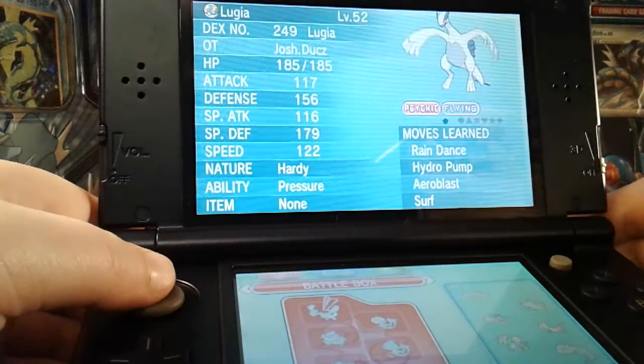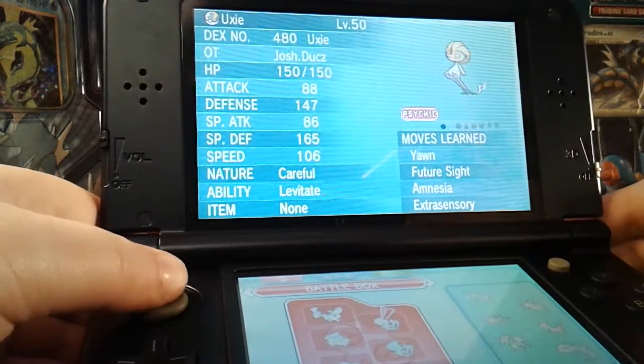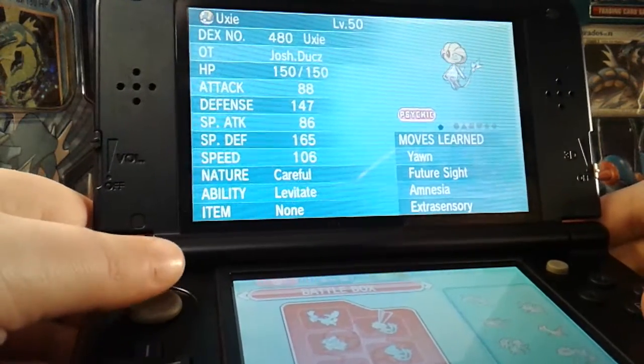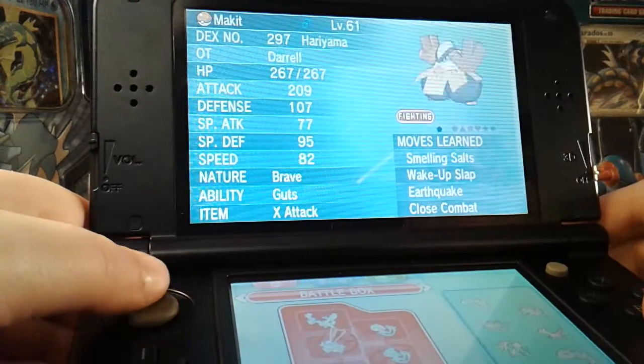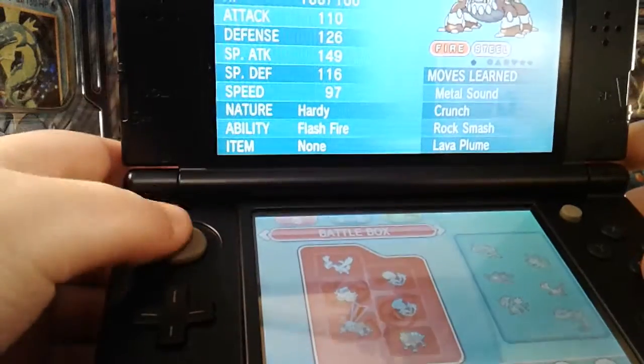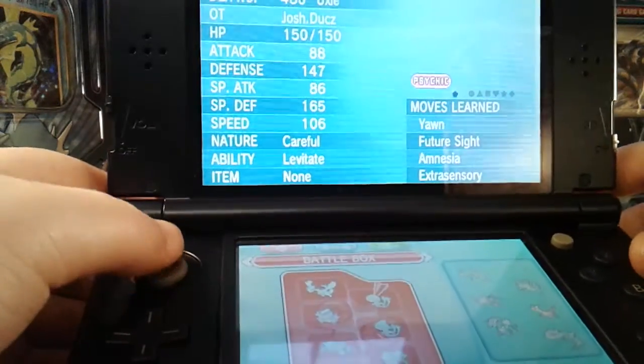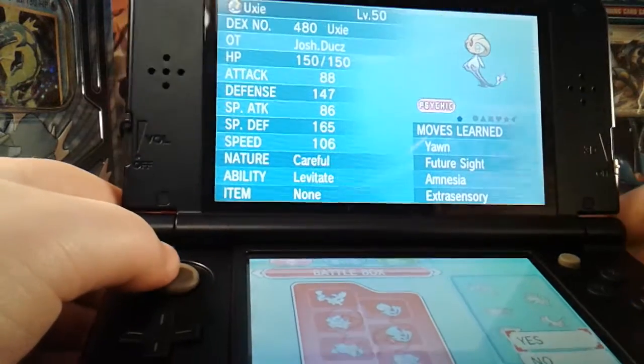I only have one box of Pokemon, but whatever. I have my battle box — on my battle box I have basically all legendaries except for one of them. So I have Uxie, Lugia, Mesprit, Heatran, Entei, and Azelf.